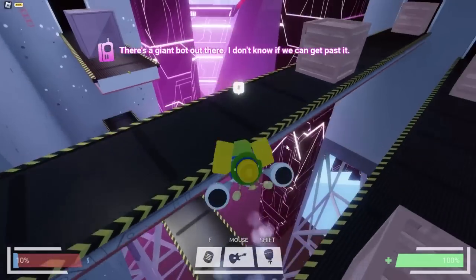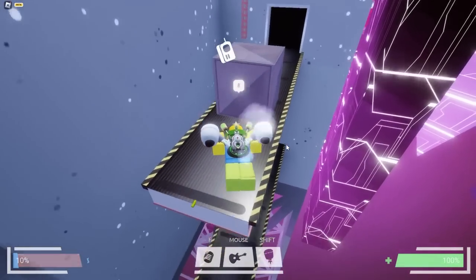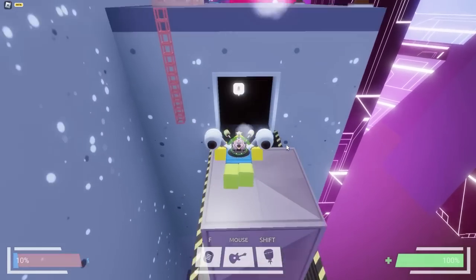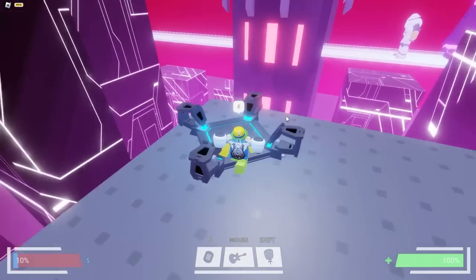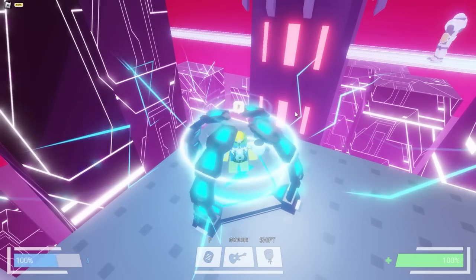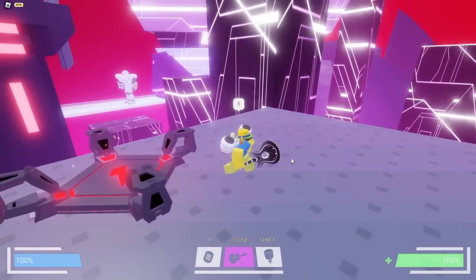Take a left over here and keep watching out for those robots. Jump up there, jump back, and jump onto this thing. Just keep going this way. Go ahead and stand on this platform and your power pack should be boosted back to full energy. We now have 100% energy once again.